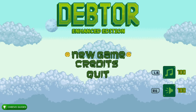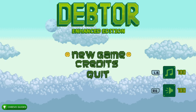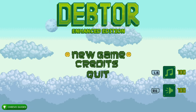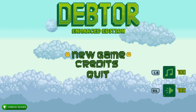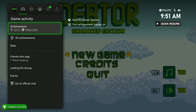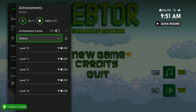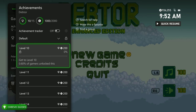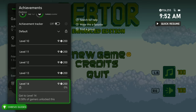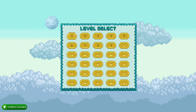What up guys, this is Chivo Guides back here again with another achievement guide. Today we're going to be focusing on Debtor Enhanced Edition. This game is published by Desert Water Games and was developed by Shark Games and Dragus Games. This game just got updated to a 2000 gamer score both on the Xbox and the Windows 10 versions.